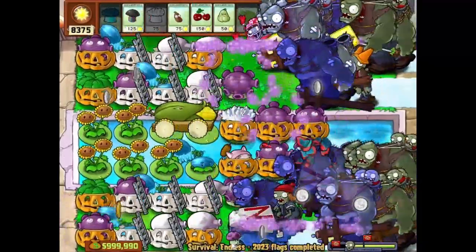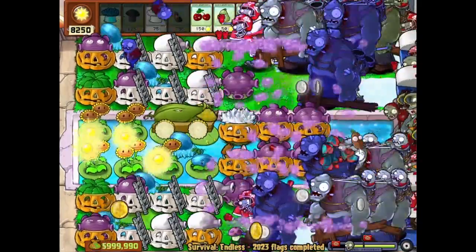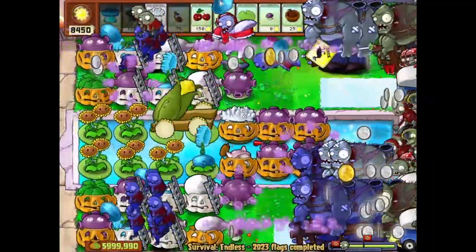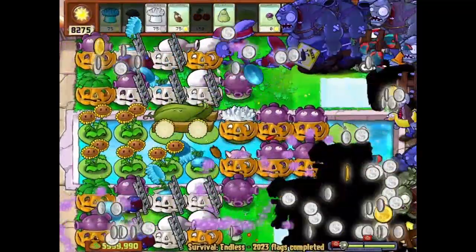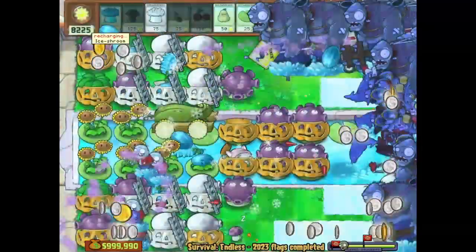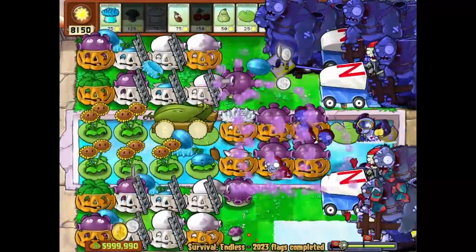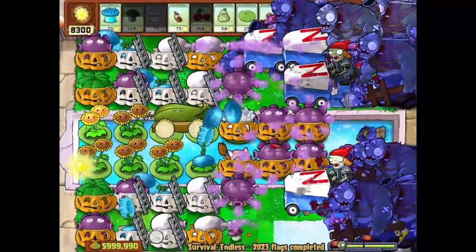That gargantuar is wild, so just freeze it. We will wait for the cob to be ready and then bomb. When the cob is ready, we don't immediately launch it — we wait for the Doom to recharge and then coordinate all instants together, so we can have the best jack suppression. Because now there's no pressure from Giga.